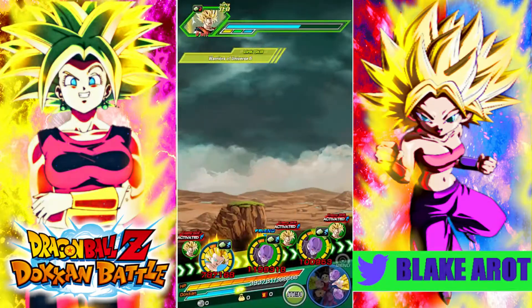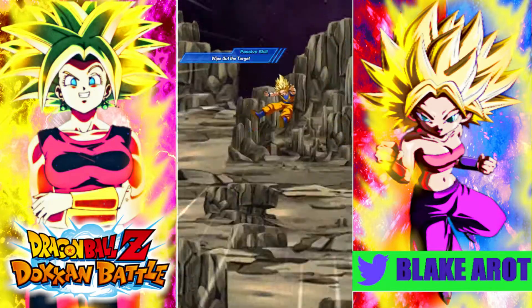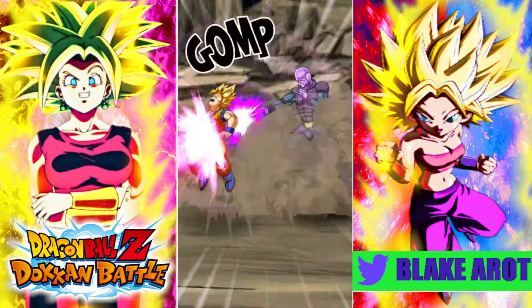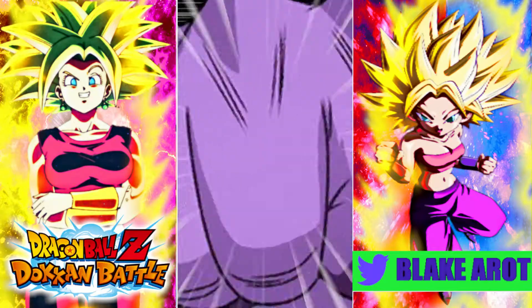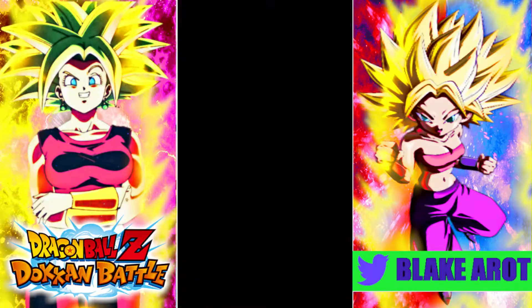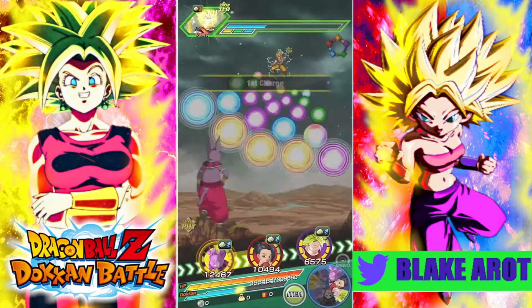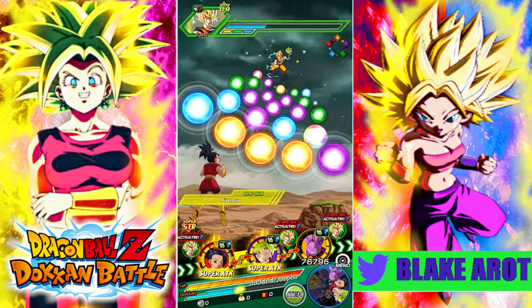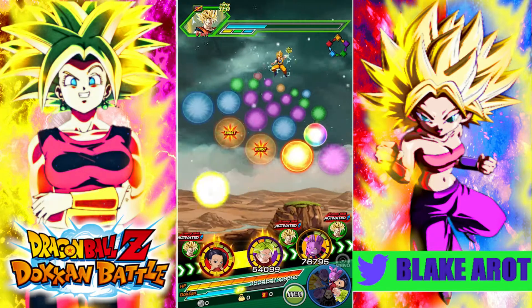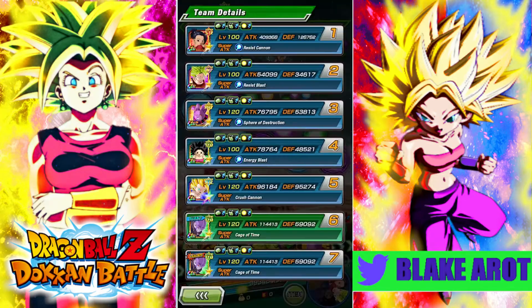I would really like to use this STR Kale more often. From what I've seen so far, she just looks like a really fun unit to use, but there's nowhere that I really can use her, because I don't run the Pure Saiyans team, I don't run Universal Survival Saga or Universe 6. And then Peppy Gals — while it is a real team, it's not a real team.